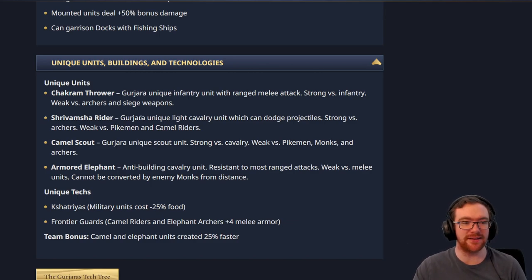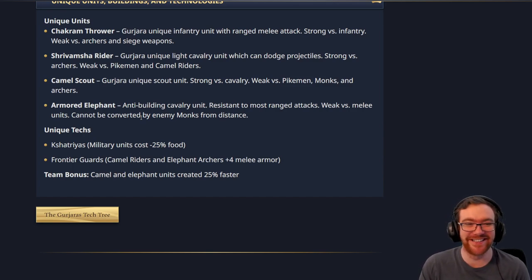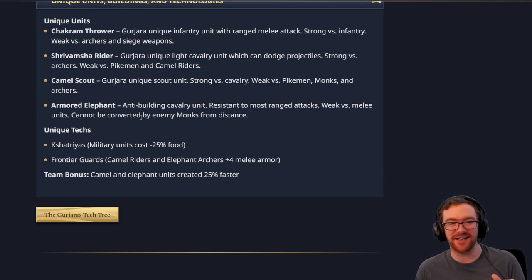Armored Elephant — we've already talked about that. Military units cost minus 25% food, which kind of depends on how much food we're talking about, but that will impact the Elephants since Elephants are usually super expensive on food, so this could be pretty strong. It also depends on how much the Chakram Throwers cost on food. And the Frontier Guards tech gives Camel Riders and Elephant Archers plus 4 melee armor. Elephant Archers are already hard enough to kill — they don't need any more reasons to be difficult to deal with.